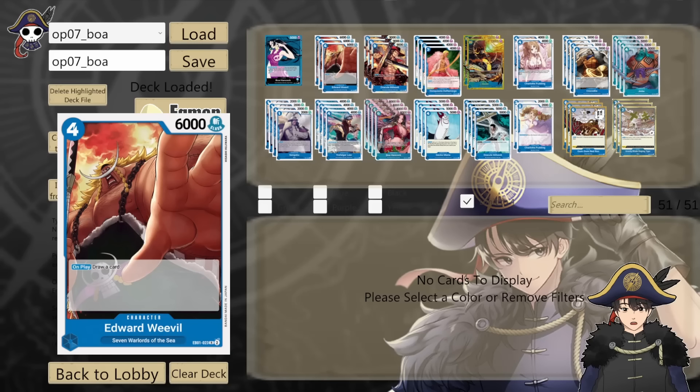Weevil is 4 cost 6k with no counter, but on play you draw a card so it replaces itself. There's a combo with this Weevil and another new card, Jinbei, that makes it worth playing. It's one of your strongest mid-game plays — a vanilla stat line that draws you a card. But in the late game this card can break your hand, so we only run 3 copies. 3 felt like a good number because he has no counter.